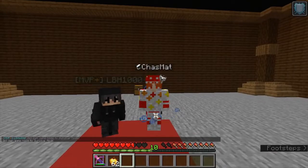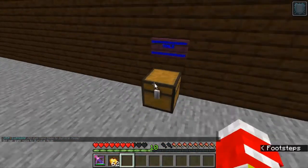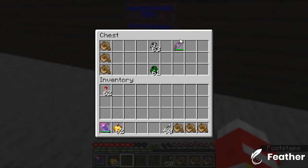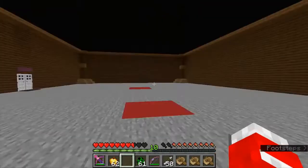So, the tools you need are oak boats, or any kind of wood, arrows, a power 3 bow, a creeper, and a skeleton, of course.